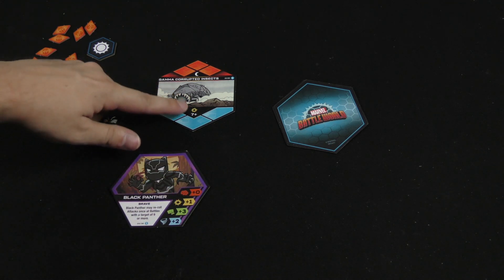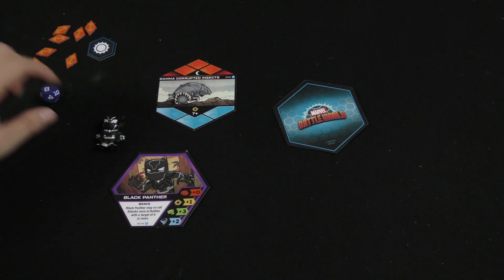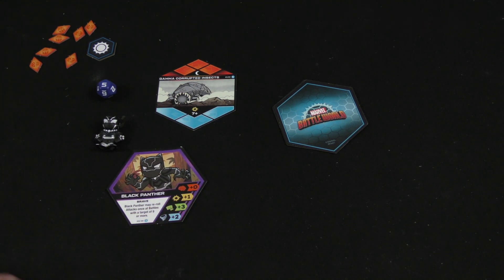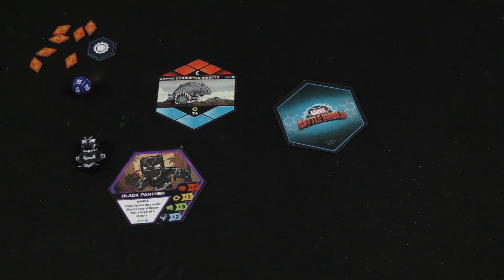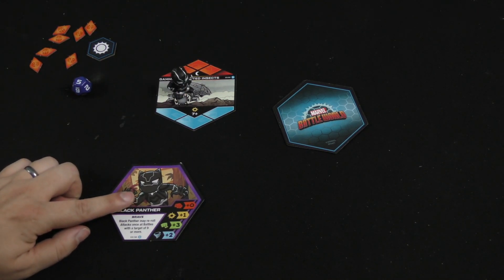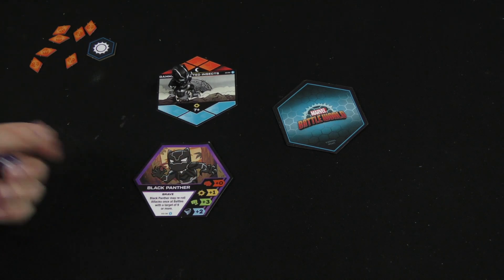These stats line up with different icons that will be on different worlds. Basically, you need to roll at least a seven on this 12-sided die plus your stat to be able to progress and start defeating the gamma corrupted insects. At the beginning of each turn you can move your characters to an active location and then make an attack, rolling the die and adding one to the roll.